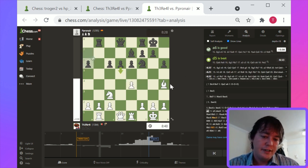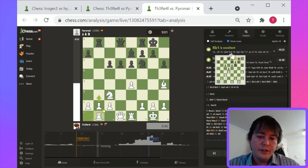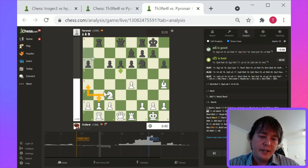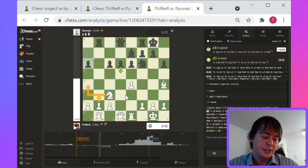Playing e5 immediately just sort of neutralizes the position in the center. And then black's just left with better piece play. So I would hold off on e5. The engine suggests Bishop to g3 — refocusing on this weak pawn and potentially adding some pressure on that pawn by adding this pin on Rook b8.